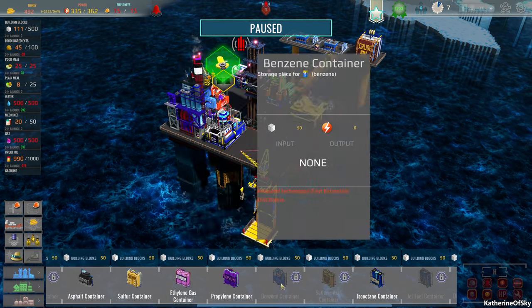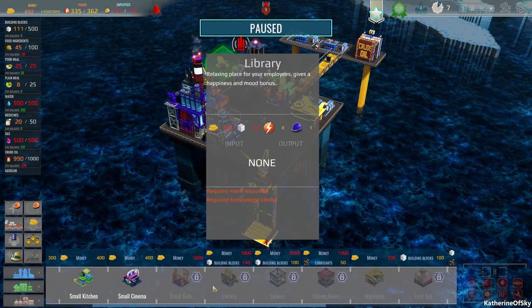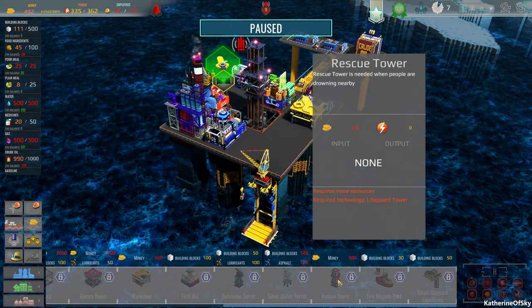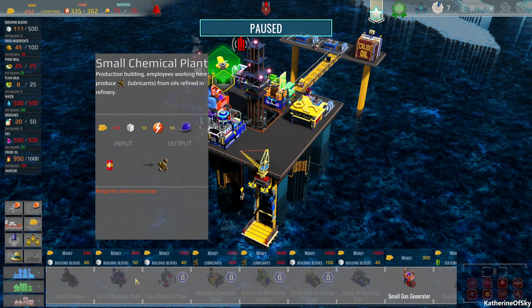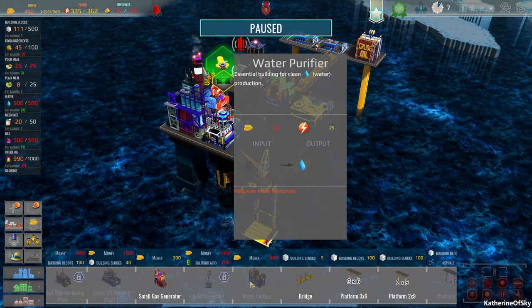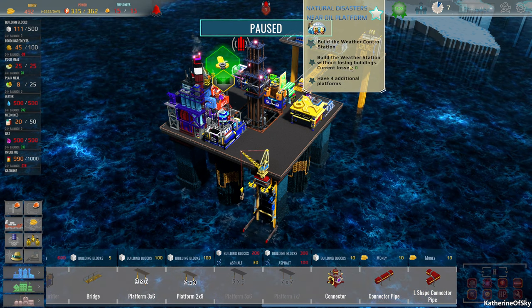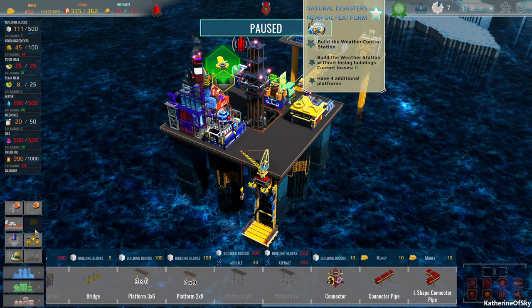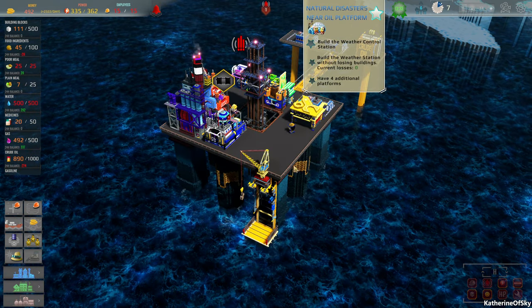How do we build this thing? Is it here somewhere? First aid, defensive turret, rescue tower, small expedition - I don't see it there. Maybe it's here somewhere. Wind generator, water purifier, platforms, connectors, pipes. Wind generator... massive confusion. How do we build this thing? Weather control station - I don't actually see it anywhere. Jet fuel container, sulfuric acid - these are just containers. Gym, library, jacuzzi, games room, workshop, first aid. Refinery, chemicals, distillation, hydro cracking - nothing about weather. I don't understand this at all. I have no clue where the technology is.